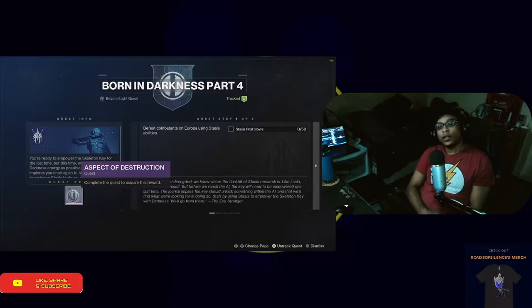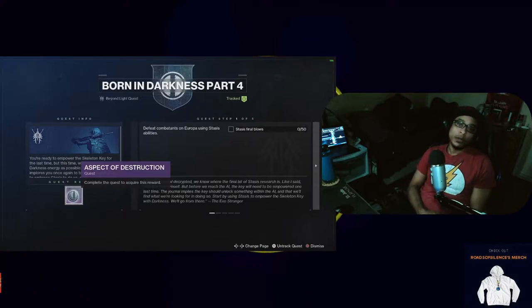Hello folks and welcome to today's guide video. Today we're going to be going over how to complete the Born into Darkness Part Four, which will give you access to the Aspect of Destruction quest.